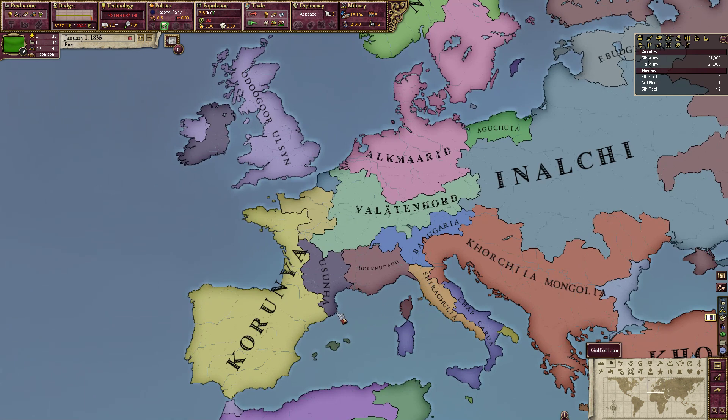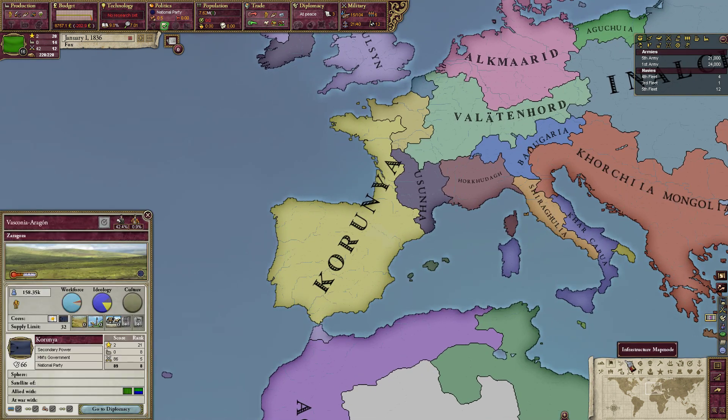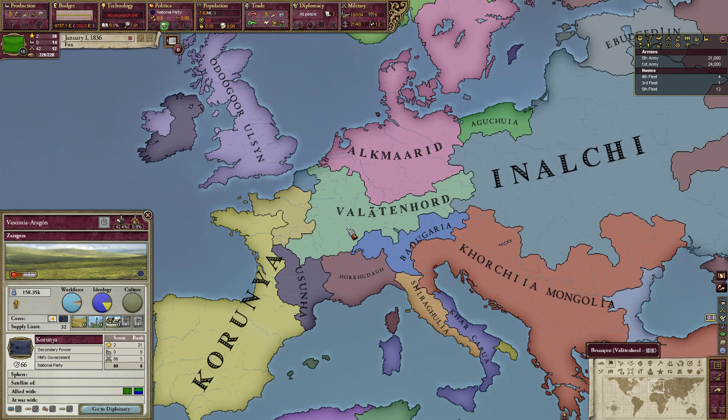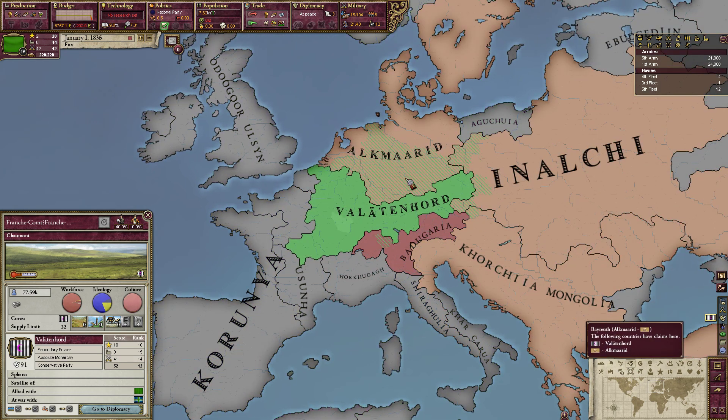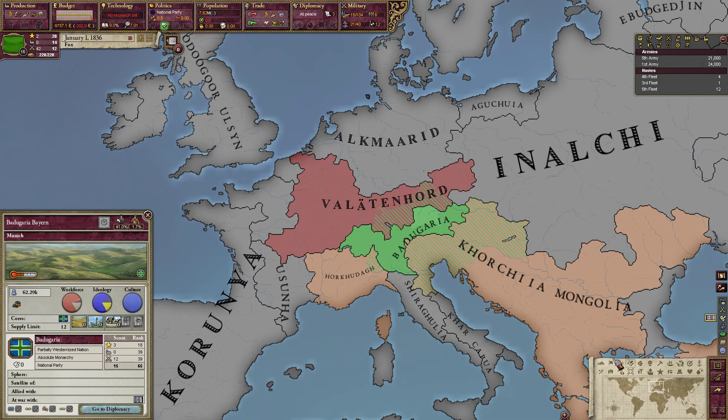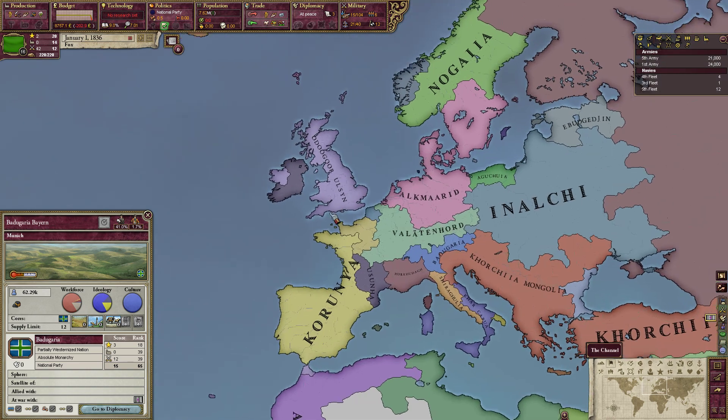In Europe, we have plenty of stuff going on already. Korunya has a lot of cores, for example on Usunya. The Vallaten horde either grows or shrinks - as you can see, they have plenty of cores almost everywhere. Badgaria usually gets eaten up, but if they don't, they might return in the form of rebels.